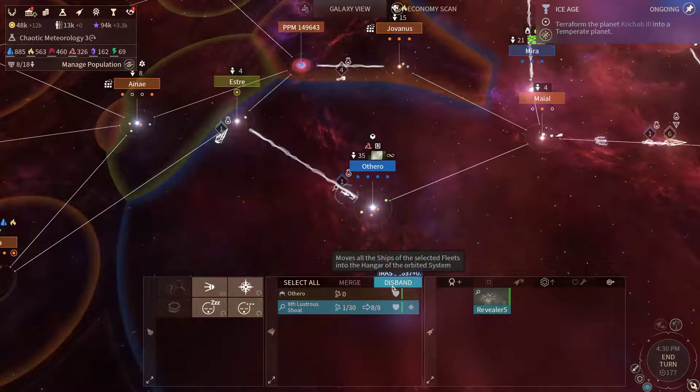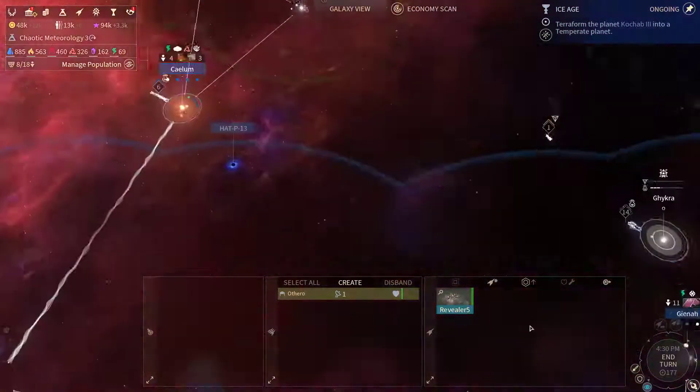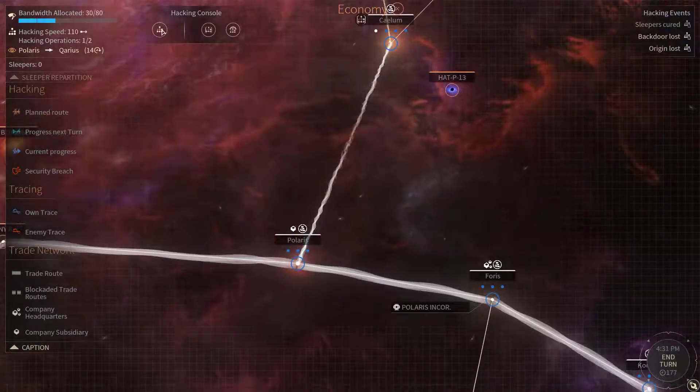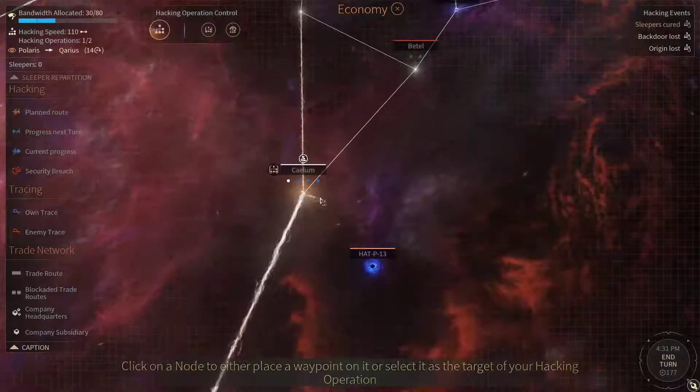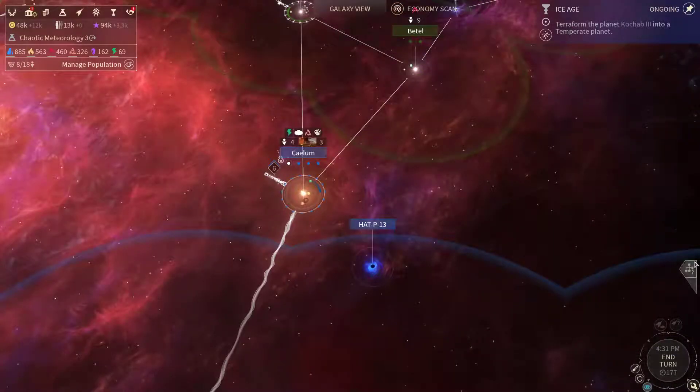Let's disband this revealer as well - we won't need them too much now. There's one hacking operation left, so let's start another hack from Polaris towards Battle Cool. Now let's end the turn.